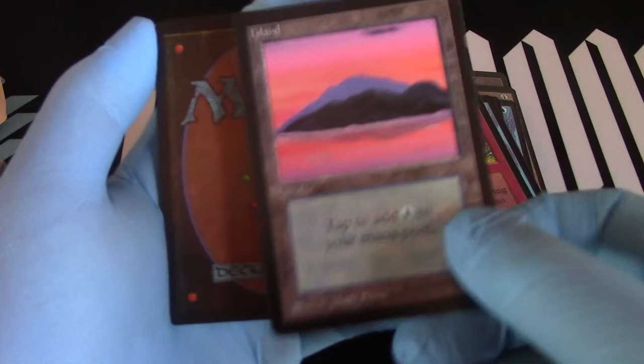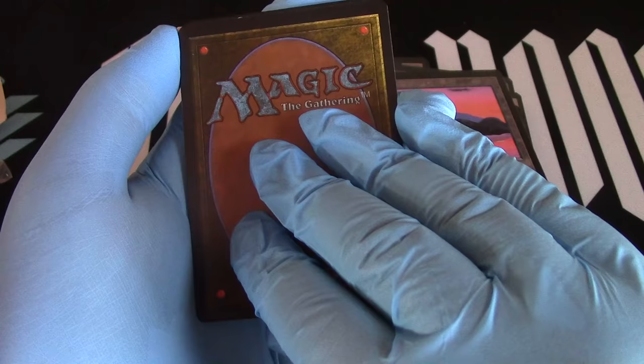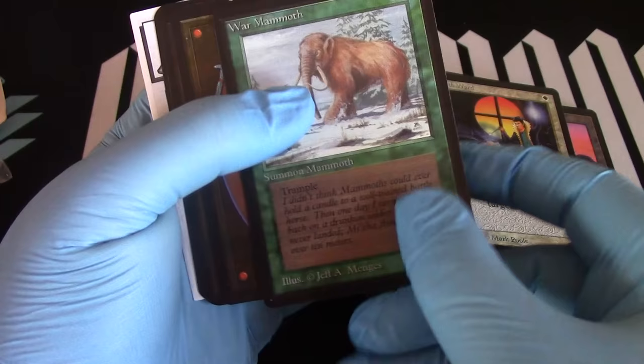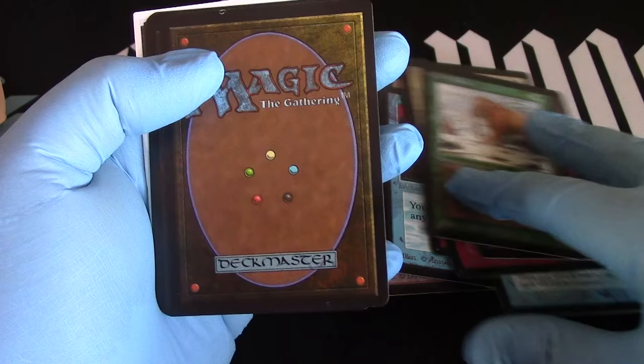Island. Death Ward. War Mammoth — I love War Mammoth, 3/3 trampler. Kilndon Giant just does not compare. Here in this white spot.